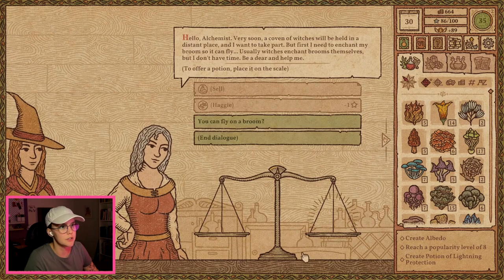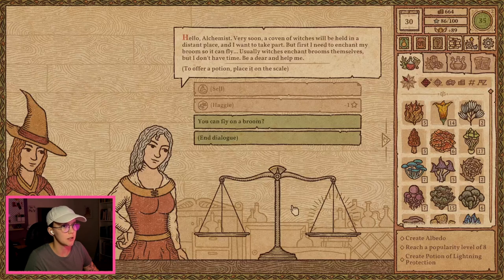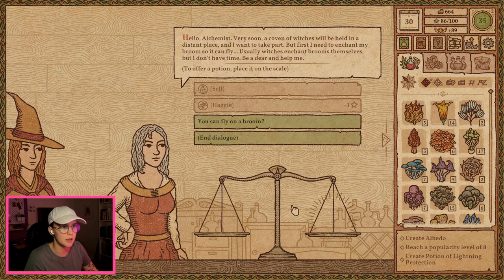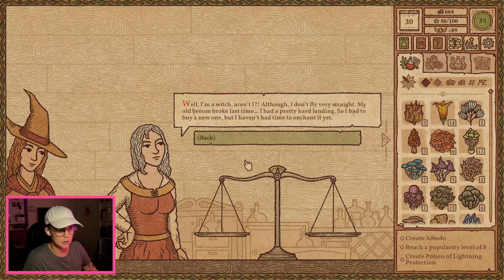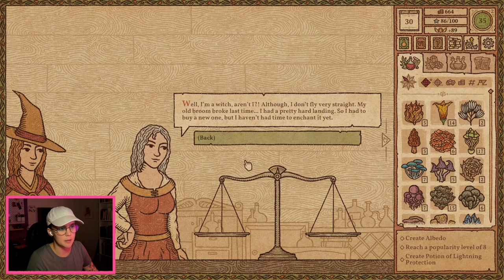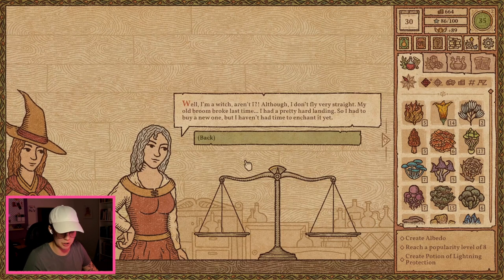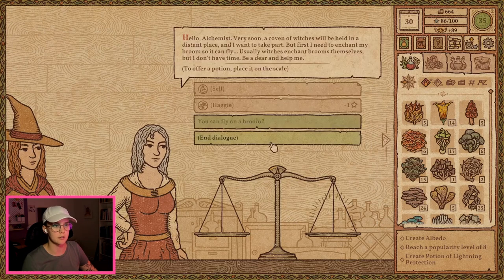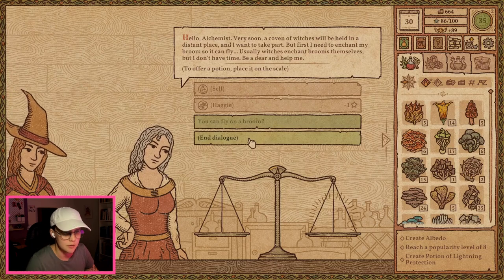Hello, alchemist. Very soon a coven of witches will be held in a distant place and I want to take part. But first I need to enchant my broom so I can fly. Okay, so levitation. You can fly on a broom? Well, I'm a witch, aren't I? Although I don't fly very straight — my old broom broke last time, I had a pretty hard time landing. So I had to buy a new one, but I haven't had time to enchant it yet. So you've come to me. Unfortunately it turns out that I don't have enough ingredients to get you there. So — sorry. My bad.